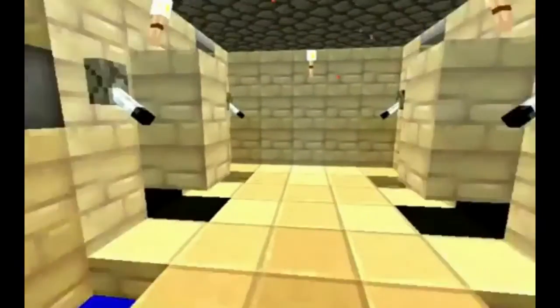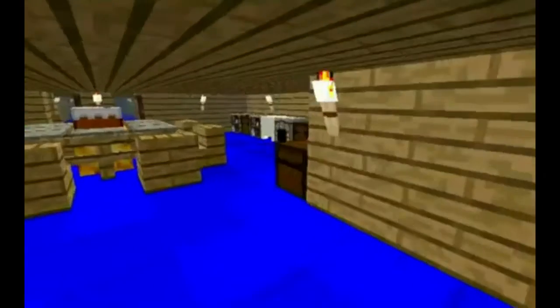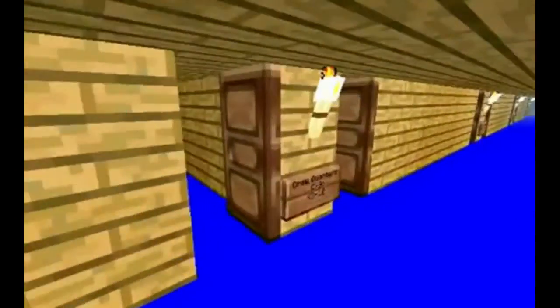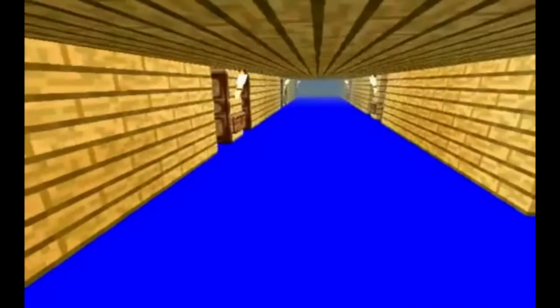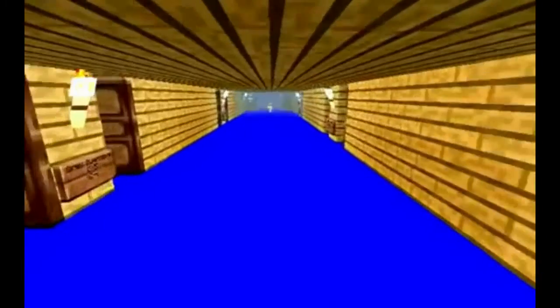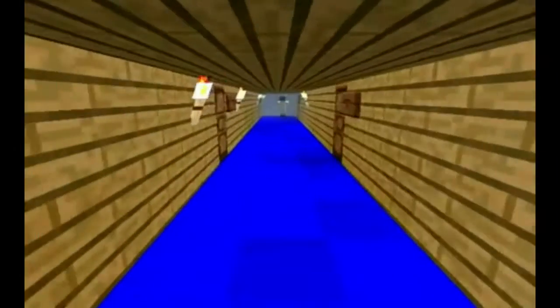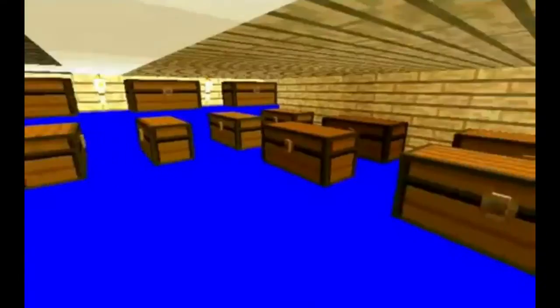These are the crew showers. We've got lava dripping in here from the pool up above. Toilets and the crew showers. A little kitchen area for the crew. These are rooms for the lesser crewmen - just bunks with footlockers and a little oven workstation. These are all cargo rooms; they all look exactly the same, just a room full of chests.